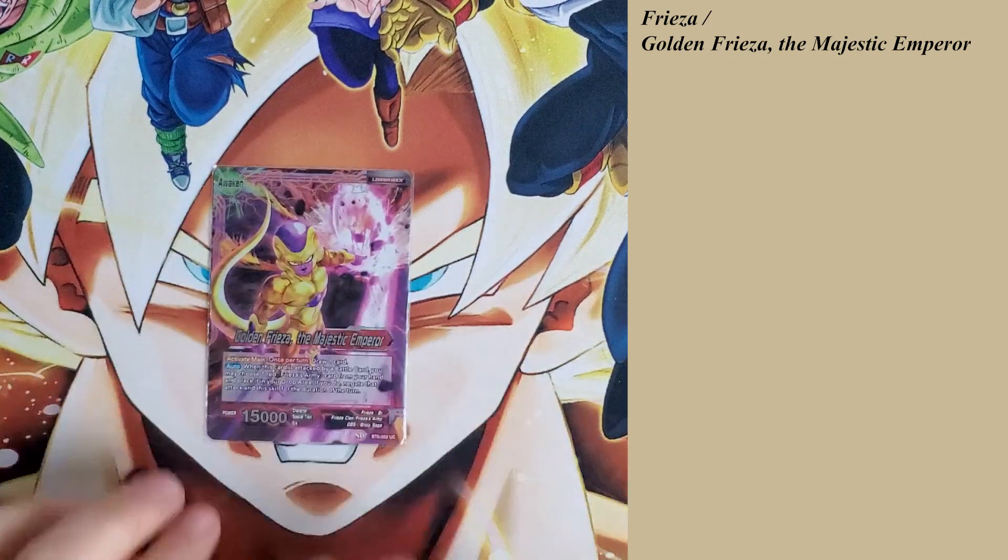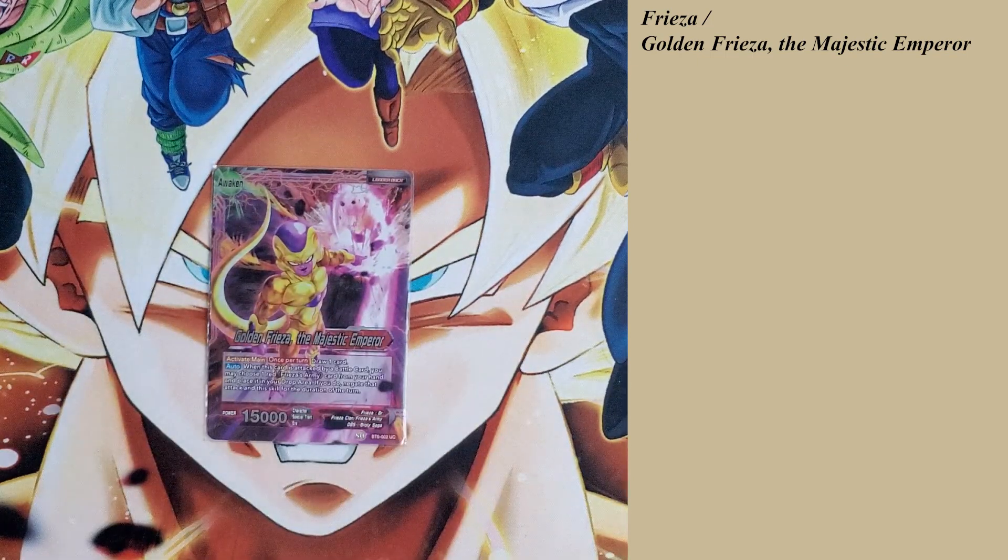Once flipped over, we get Golden Frieza, the Majestic Emperor. Activate Main — once per turn, draw 1 card. So I don't even need to attack to draw a card, I can just activate my main. Auto: when this card is attacked by a battle card, you may choose 1 red Frieza's Army card in your hand and place it into your drop area — if you do, negate the attack and the skill for the duration of turn. As a Prison deck, I have a ton of negates, and this is just one more per turn I can use on battle cards.